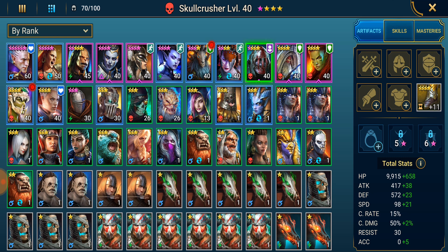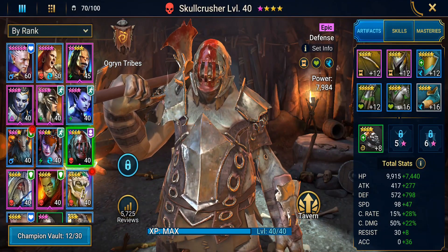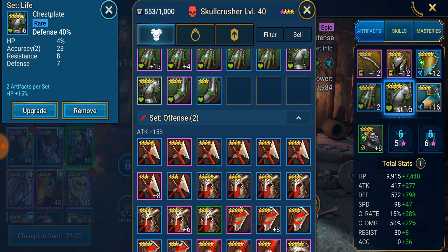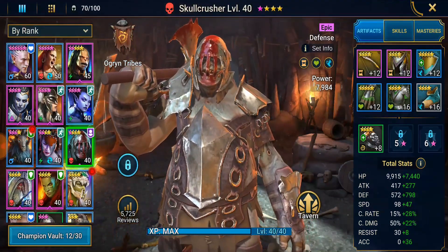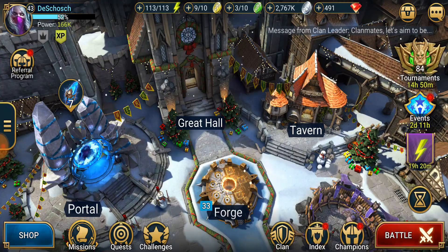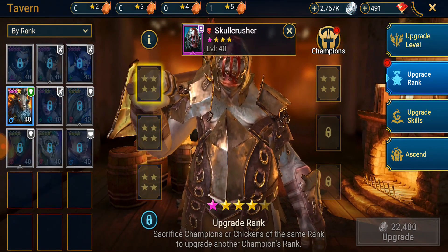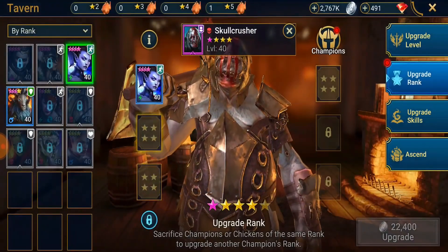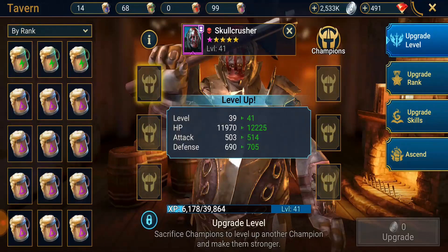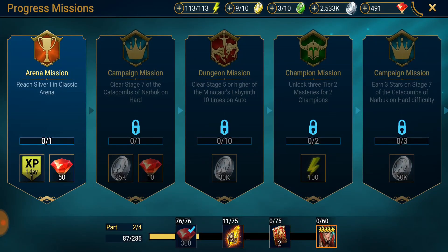We got Skull Crusher geared out. We're going to have him in a defense gauntlet, defense chest piece, and speed boots - this is going to make him most viable for the clan boss. He's only four-starred right now so we're going to jump over and rank this guy up, since there are a couple of champions that don't have a whole lot of use that we have four-starred. We got Skull Crusher leveled up, which will make him a lot more viable.